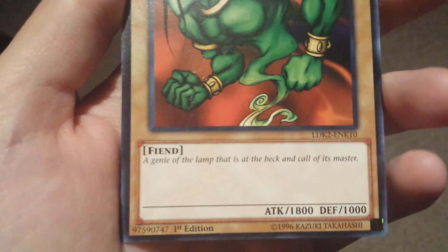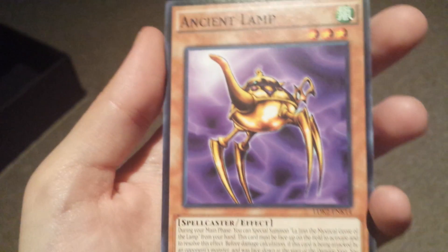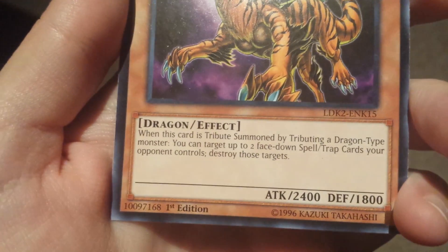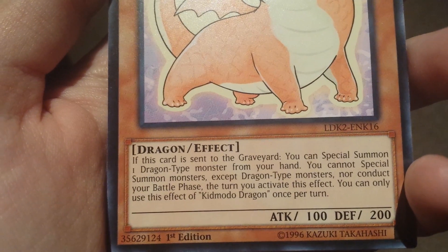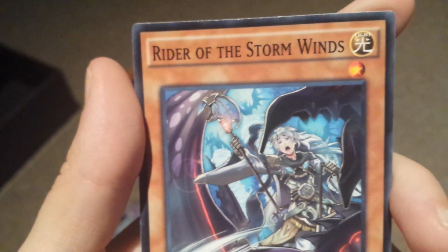Legend of the Heart. Vanguard of the Dragon. Blade Knight. Ancient Lamp. Tiger Dragon. Mono Dragon. King of the Swamp.